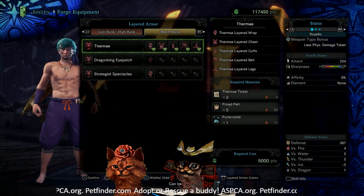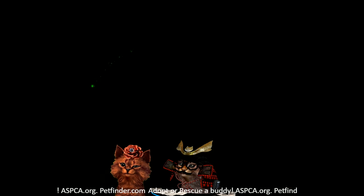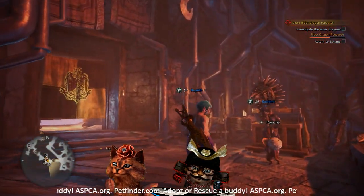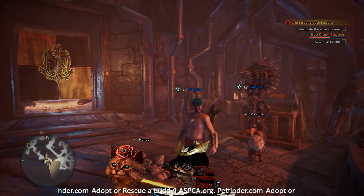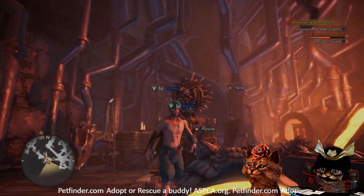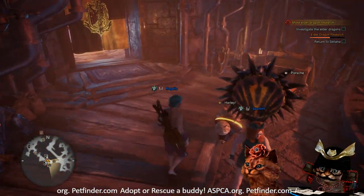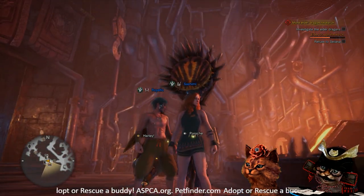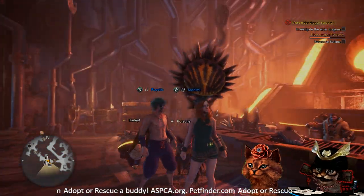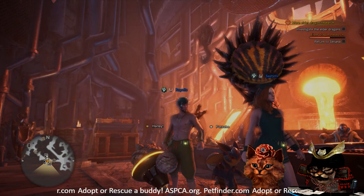You're gonna need two thermite tickets and five prized pelts. You can get those from Anteca or from the Popo, and Pure Crystal. As you can see, we are ready to go runabout in the Hoarfrost Reach. Look at that — we even get the trainer's schlinger and everything. With her hunting horn that consumes her entire back, I switched over to the dual sword so you can actually see. You can change your pigments on everything — I'm currently in rainbow.